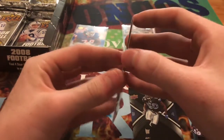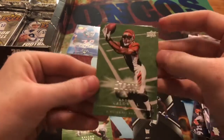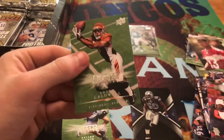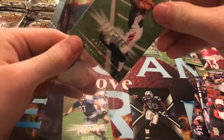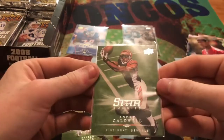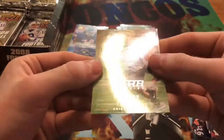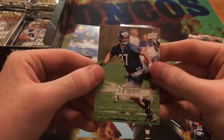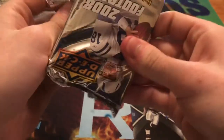Andre Caldwell — that's the second rookie I was looking for, this will be going into my collection. He played for the Broncos for a little while, though he got drafted to the Bengals. And then a Kellen Davis.